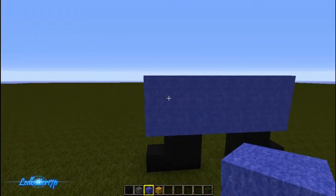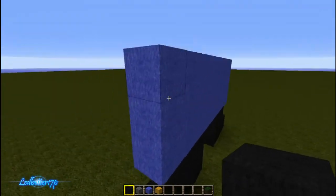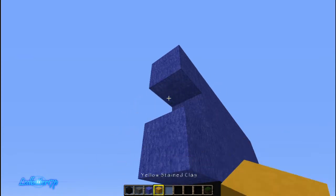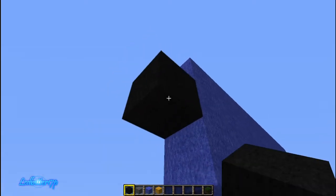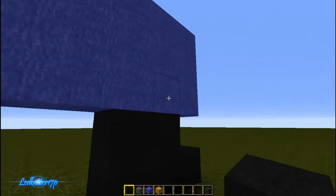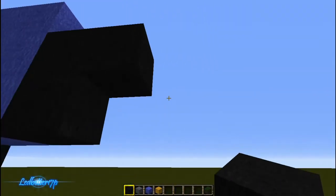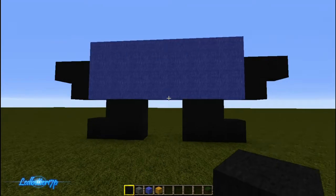Now what you want to do is take your black again on either side. We're gonna put the hands, so you want to put block, block, block just like so. Block, block, block — that's what it looks like.